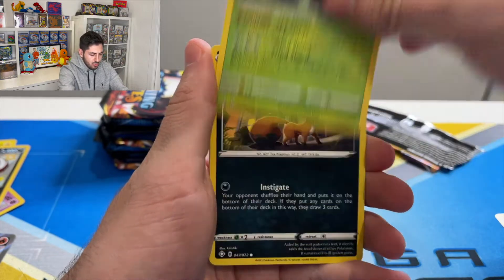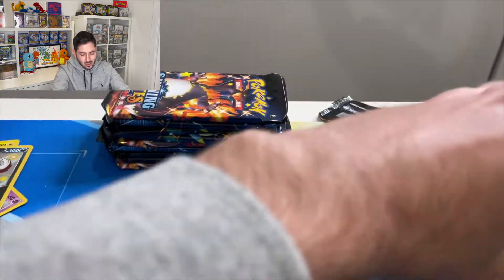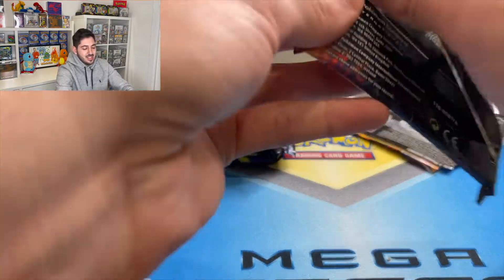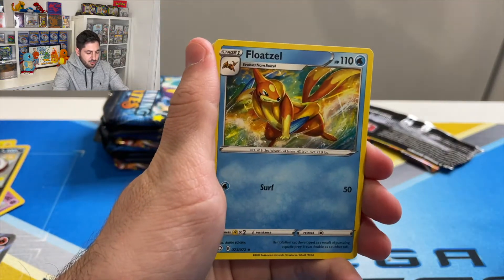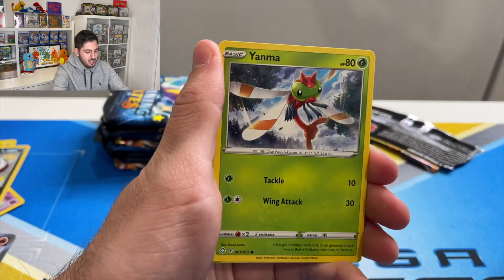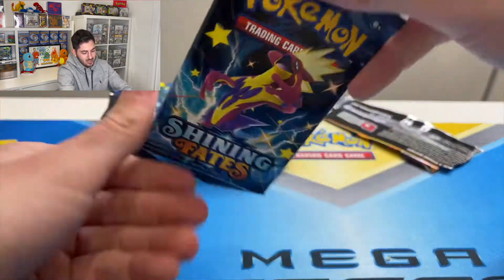Dark, Metal energy, Aldegos, Rusted Shield, Team Yell, Trapinch, Rowlet, Nickit, Shinx, Cacnea — reverse Rusted Shield followed by Professor's Research. It throws you off when the big hitter card is in the second-to-last slot. Psychic energy, Floatzul, Luxio, Team Yell, Cufant, Snom, Yanma, Gossifleur, Eevee — reverse Rowlet and a Salibi, which should have been a hollow in my opinion.